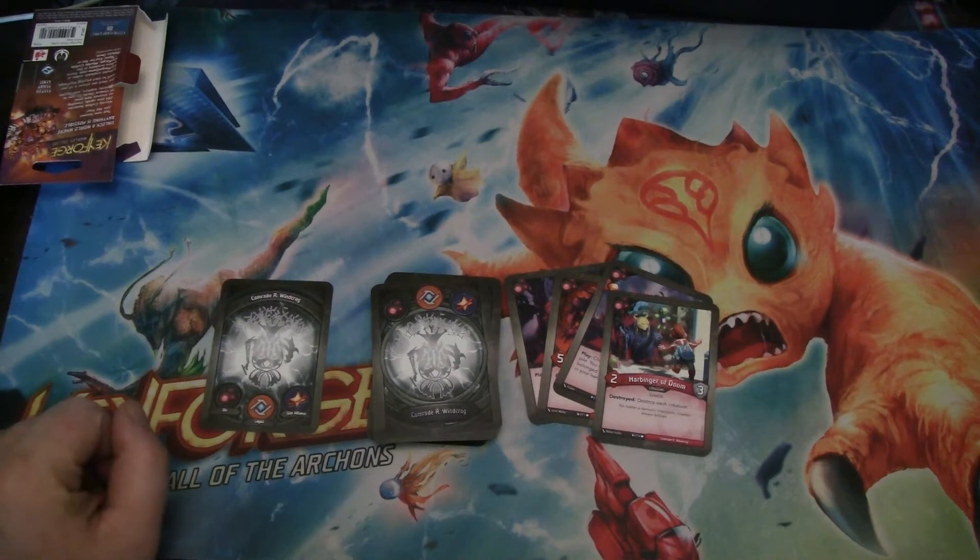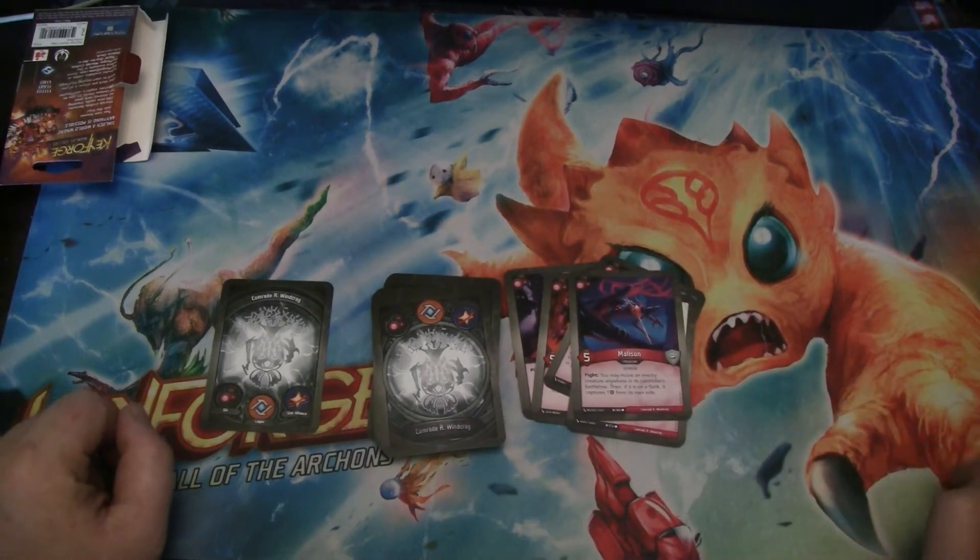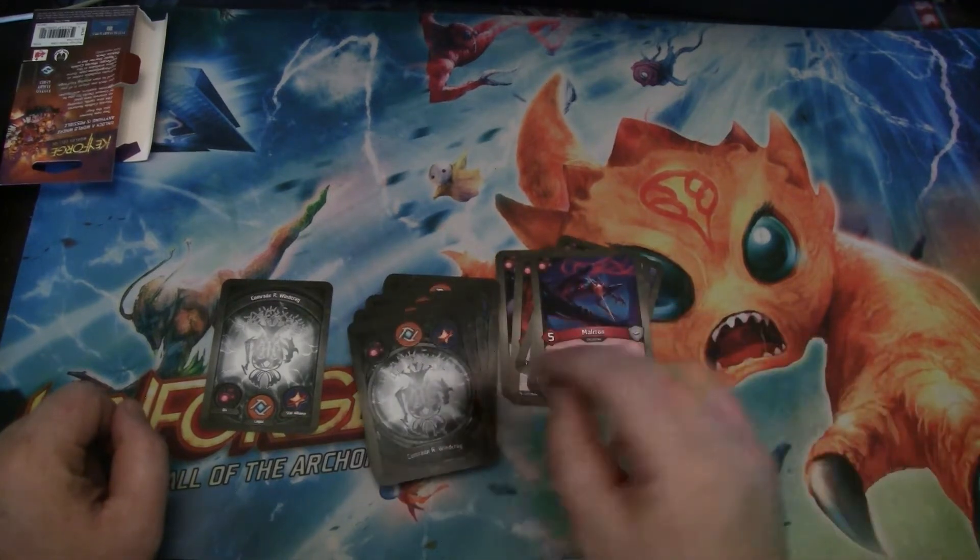Harbinger of Doom is a two-powered demon with three armor. When it's destroyed, you destroy each creature. Malicent is a five-powered demon. With Fight, you may move an enemy creature anywhere in its controller's battle line, and then if it's on a flank, it captures one from its own side. It's a little bit of Amber Control.